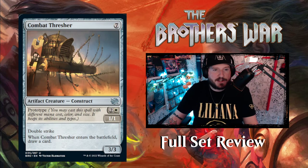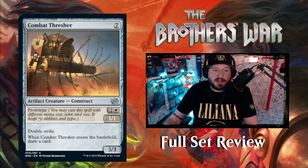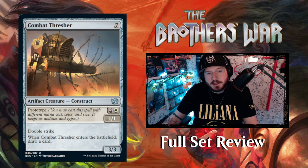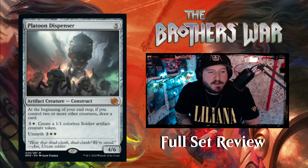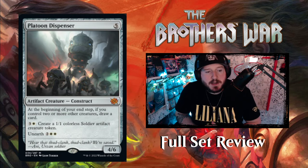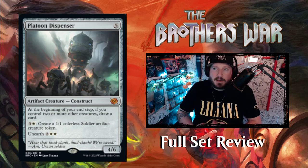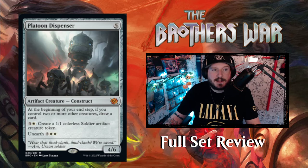Combat Thresher — seven mana for a 3/3 Construct with double strike; when it enters the battlefield draw a card. For two and a White you can make the prototype 1/1 version and still draw a card on turn three with double strike. Platoon Dispenser — five colorless for a 4/6 Artifact Creature Construct, mythic rarity. At the beginning of your end step, if you control two or more other creatures, draw a card. You can pay three and a White to create a 1/1 colorless Soldier artifact creature token, and it has unearth of two White White — pretty cool.